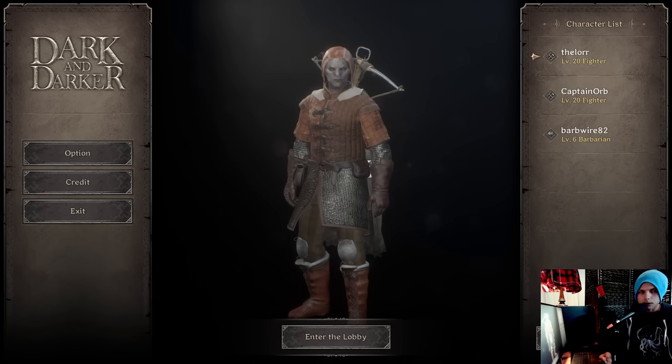Today we're going to be flipping padded tunics. The only thing about them is they're pretty slow in the market — not that many people are listing them — but in 30 minutes I was able to make about a thousand gold. Before we get into flipping, let's start with the high roller.